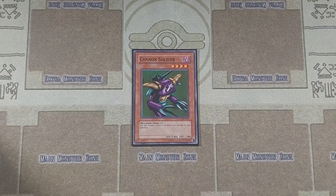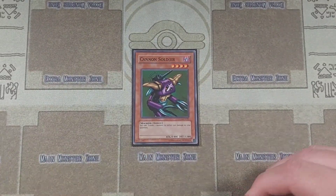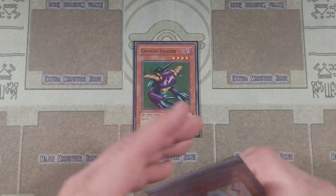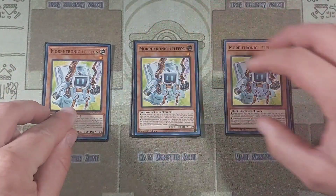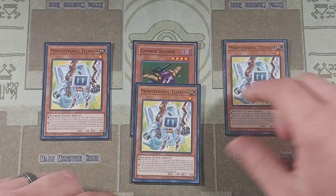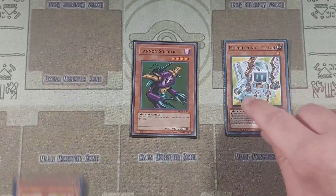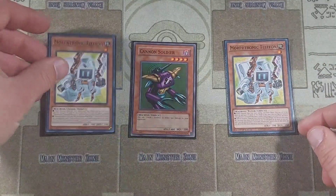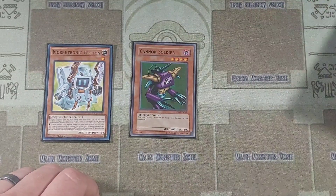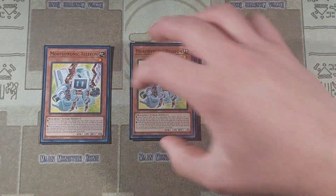Starting off with our non-Morftronic cards, we are playing one copy of Cannon Soldier. This is a very pure style build — there are other builds that play the Danger Engine, Punks, or the Horus Engine, but we are going pure. We have three copies of Telefon. Every time you use his effect, you roll a die to Reborn a guy from your Graveyard while he's in attack position. The gimmick is: get one Telefon out with Cannon Soldier, use Telefon's effect to bring back the other Telefon from Graveyard, keep cycling them, blow up the one who already used his effect with Cannon Soldier, and rinse and repeat until your opponent's life points hit zero.